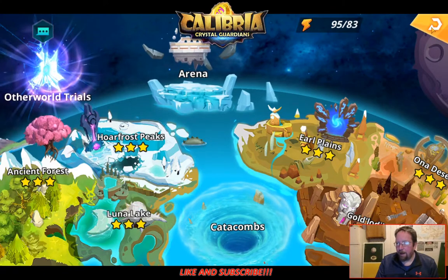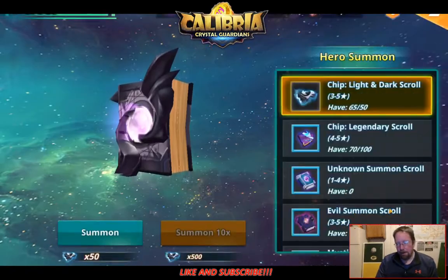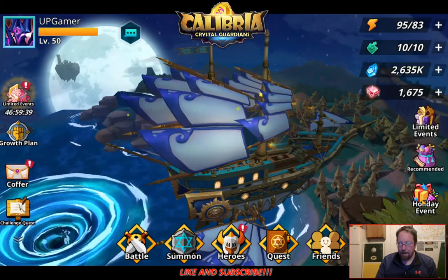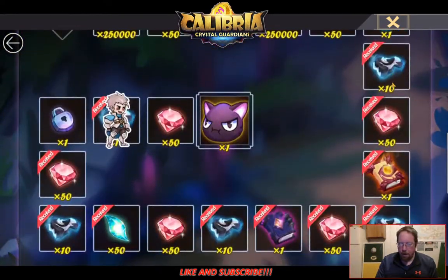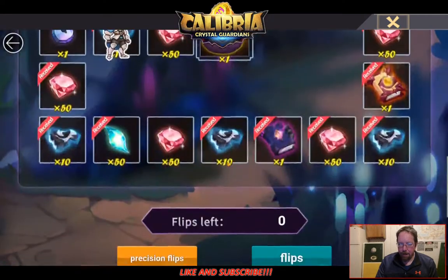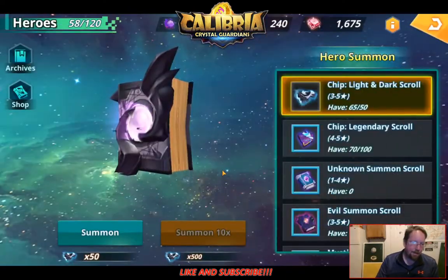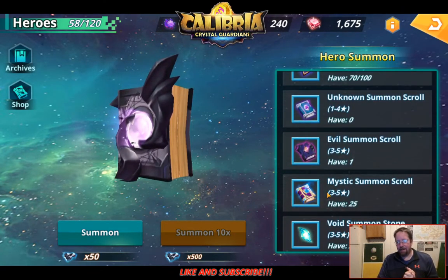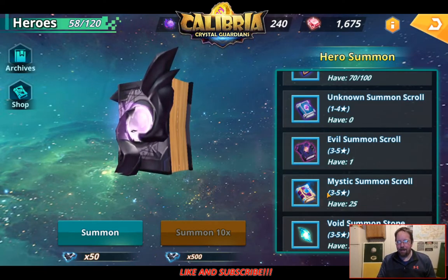Really I just wanted to do this video because I have another Light and Dark Summons, which I got from the Treasure Hunt event — all these 10 chips have added up enough for another Light and Dark Summons. I also have an Evil Summons and 25 Mystic Summons. So I think we're going to do 5 single pulls, then a 10-pull, then 10 single pulls, then the Evil, then the Light and Dark.